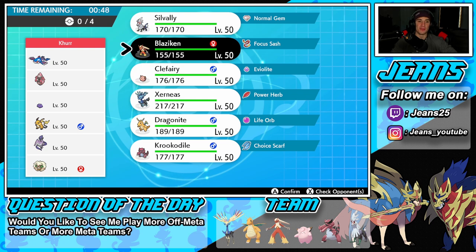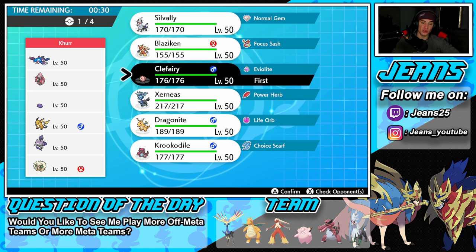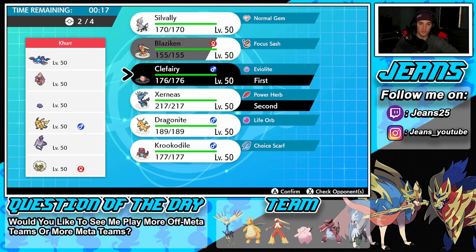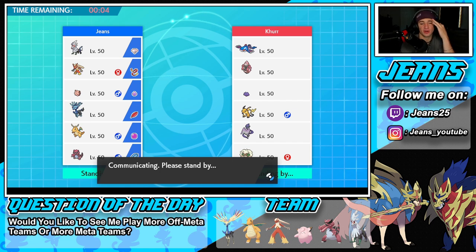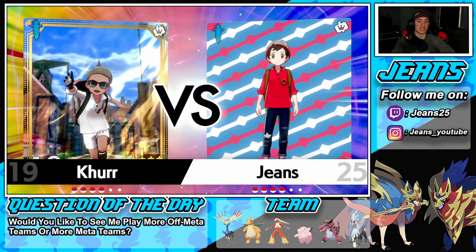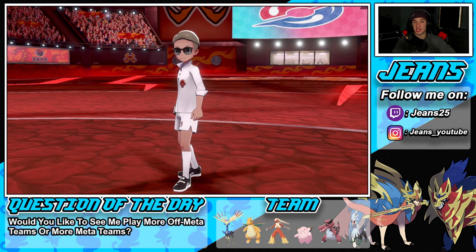I wouldn't be surprised to see him go Whimsicott and Kyogre, and if he does I think we just lose — honestly this team can do nothing against a Kyogre with Tailwind. We don't have a fake out, we can Icy Wind to potentially slow things down a little bit, but it's super tough. I'm going to try to set up Geomancy if I can. Bringing Blaziken for his Focus Sash and then our Choice Scarf Krookodile. But if he goes Tailwind into Kyogre, this team has nothing — no Tailwind, no fake out, no Trick Room. If he gets off Water Spout before we take out Kyogre, it's over.